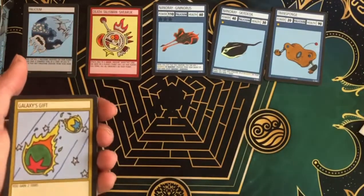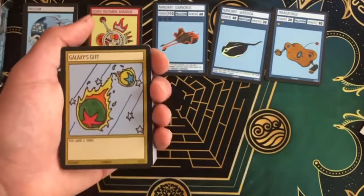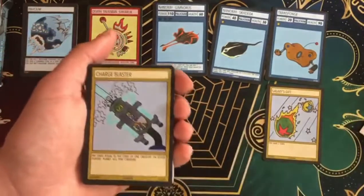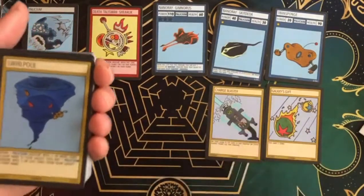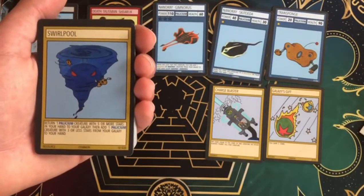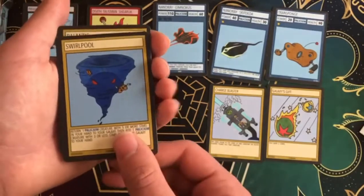That's the one we actually ordered to fight against this — we ordered the Shiosian Lava Beast deck, and we'll be doing that opening in a video soon. So we have Galaxy's Gift — you gain two stars. That's actually not a great card. Charge Blaster — this one's actually not a bad card, you can pay stars to kill creatures. Swirlpool: return one Polyseum creature with five or more stars from your hand to your galaxy, then add one Polyseum creature with three or less from your galaxy to your hand. I'm not sure about this card, it seems strange.